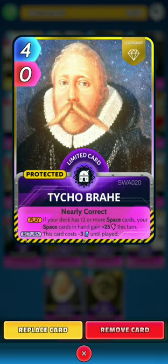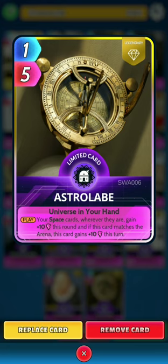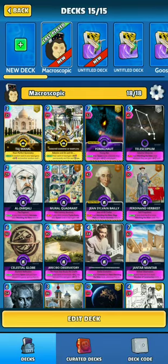Then we have Taiko Bahari: on the play, if your deck has 12 or more space cards, your space cards in hand gain 25 power this turn. On the return, this card costs minus 3 energy until played — a nice help later in the game with energy. Finally, Astrolabe: on the play, your space cards wherever they are gain 10 power this round, and if this card matches the arena, this card gains 10 power this turn.